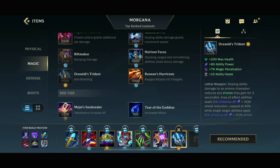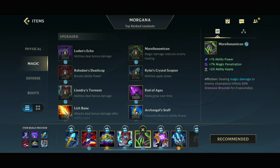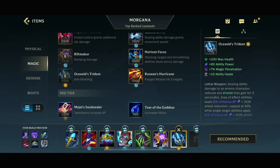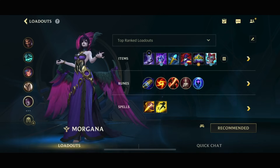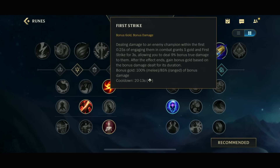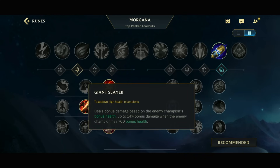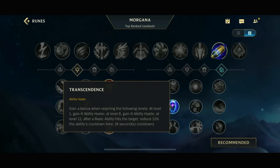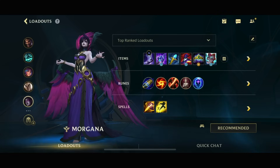Then obviously you have some flex items if you want. Morello if you guys need the anti-heal. Rift Maker for more percentage damage and more healing because you have the Omni-Vamp that allows your abilities to also heal you. Oceanic Triadon is an excellent choice if you guys need the spell shield. For runes I'm running First Strike, providing a lot of additional true damage and additional gold. Then Gathering Storm for AP scaling, Giant Slayer against more tanky champions for 14% bonus damage, Legend Bloodline for more sustain while poking, and Transcendence for ability haste to use your abilities more often.